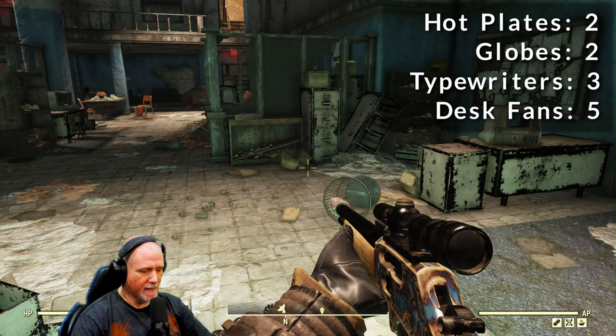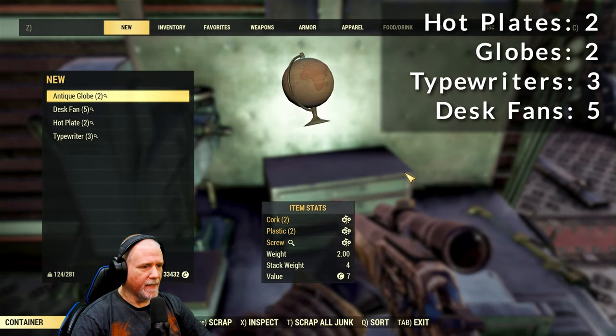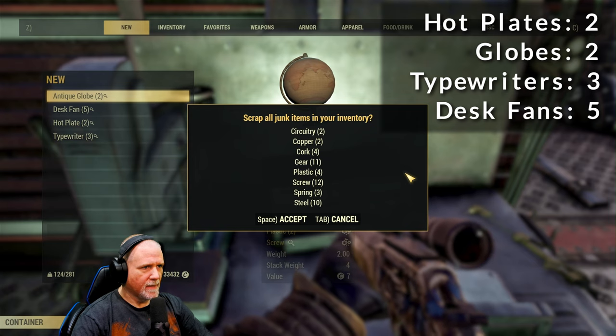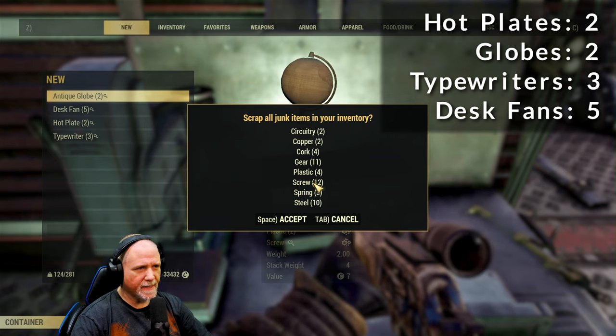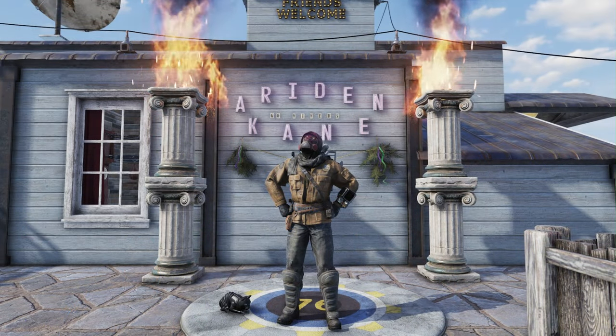Let's run back to camp and see what we got. Back at our workbench, let's scrap all that. We ended up getting 12 screws — not too bad for a quick run. There are super mutants you have to deal with, but it's not difficult. So 12 screws, a pretty decent run.